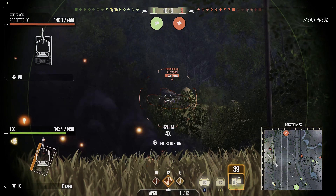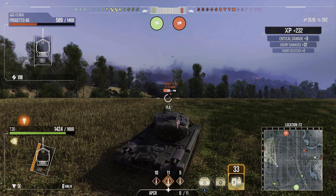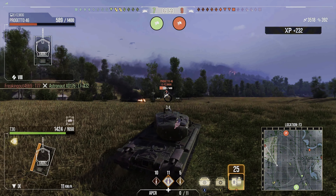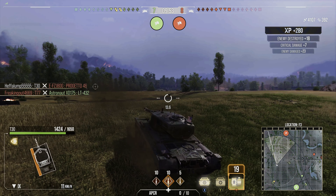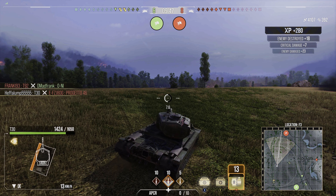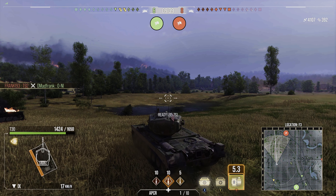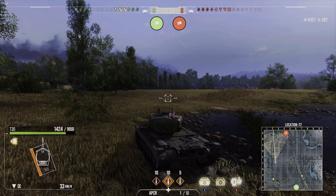Now I'll work this ridgeline. I spot the guy in that corner — he is out of position and for some reason decides to back up instead of getting low, so I take him out of the game. Seven to eight, still losing, but we've done about 4,000 damage so far. My platoon mate will be coming in incredibly clutch later on — this is a long one but it's worth it.